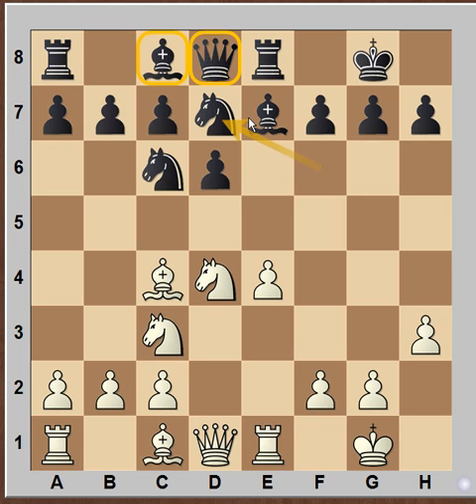White is winning tactically. You can pause the video and try to find out how White wins by force. The Black King is almost left alone because of the blocked position of the Black Knights, Queen, Bishop, etc. White wins by force with the very brilliant move Bishop takes F7.